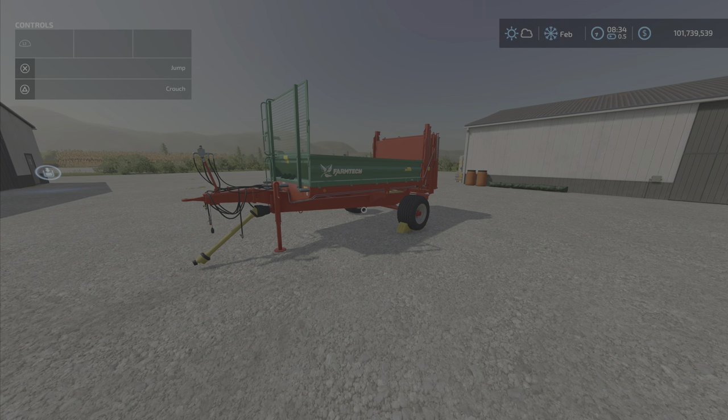Greetings everyone, Loony Farm Guy here with a new mod test for Tuesday, July the 12th. This is the FarmTek Superflex 600 manure spreader and trailer for all platforms, by bgamer003. It's 9.74 megabytes to download, and on console it is 7 slots.